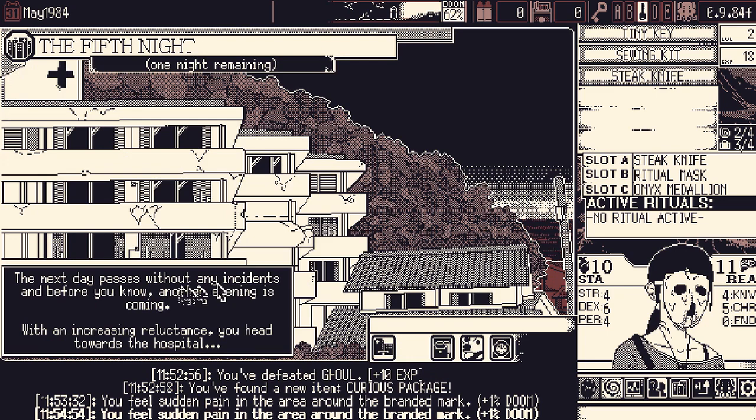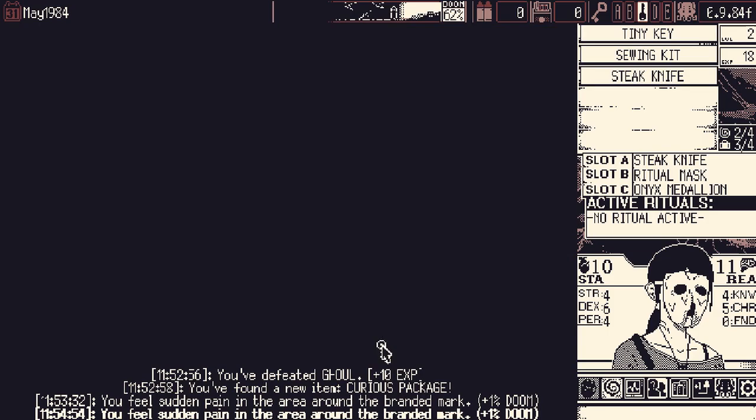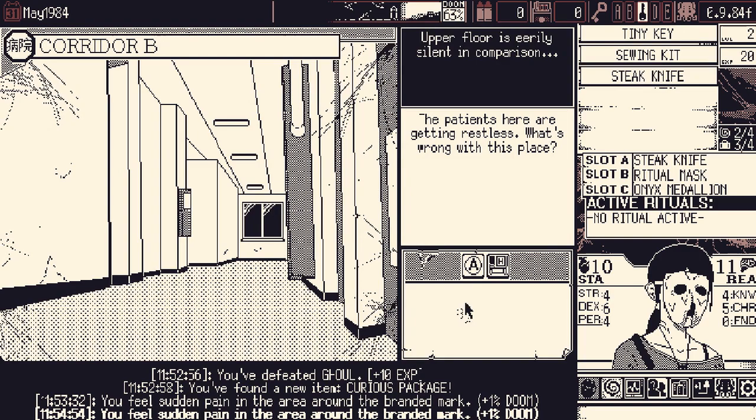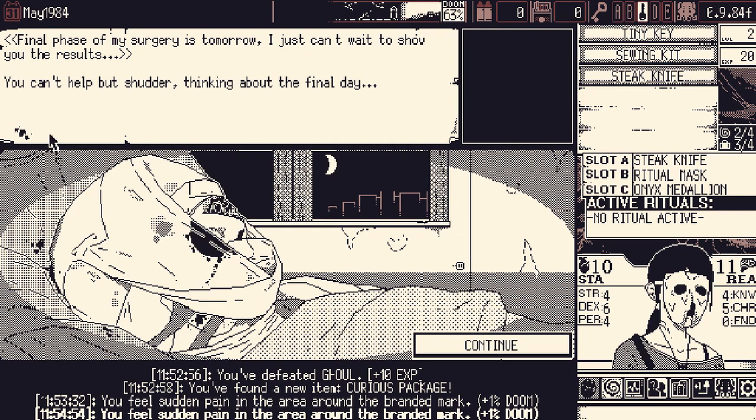The next day passes without any incidents, and before you know it, another evening is coming. With increased reluctance, you head towards the hospital. Our Brand is causing quite a bit of doom for us — we're gonna have to start curing these things. Our threat levels up; nothing we can do about that during the mystery, unfortunately. We'll just have to avoid the hospital in the future and head back to see our friend.